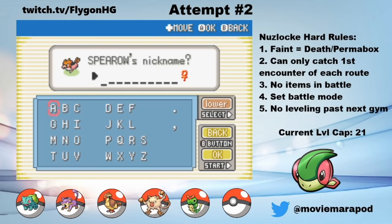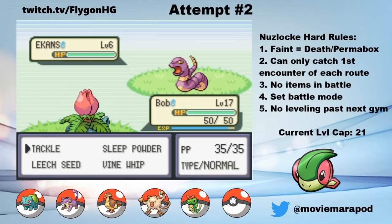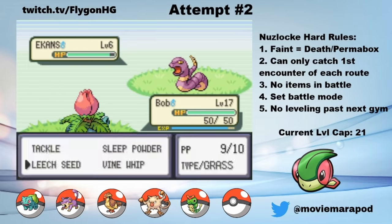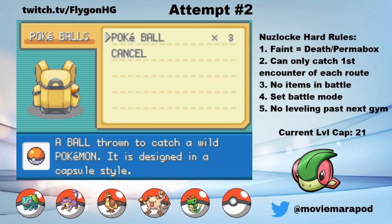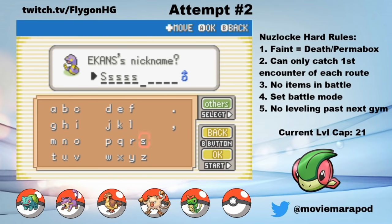From Route 3, I catch a Spearow and name it Spear Column. I go ahead and box Spear Column. In Mt. Moon, I catch a Zubat and name it Patient Zero. On the other side of Mt. Moon on Route 4, I catch an Ekans and name it Sssnake. Unfortunately, Sssnake has the ability Shed Skin instead of Intimidate, which is one of the best abilities in the game. So I box him.